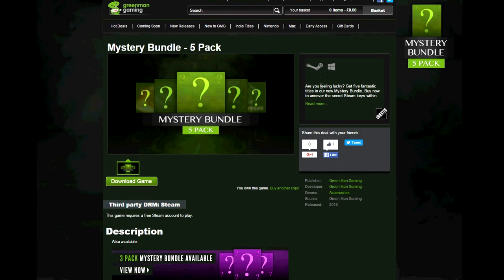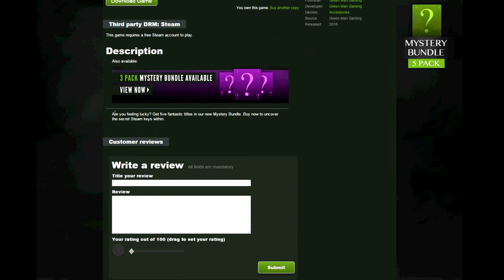So let's have a quick look — are you feeling lucky, get 5 fantastic titles? The difference with the two bundles: first the price, and second in the £3.99 bundle you get a mixture of Origin, Playfire and other types of keys. In this bundle you only get Steam keys.